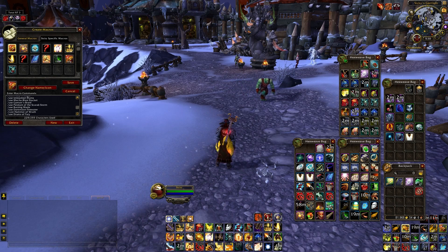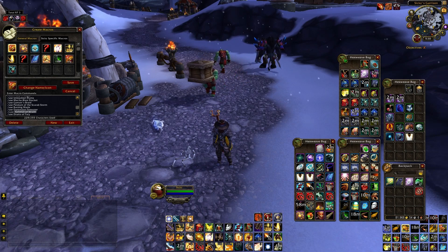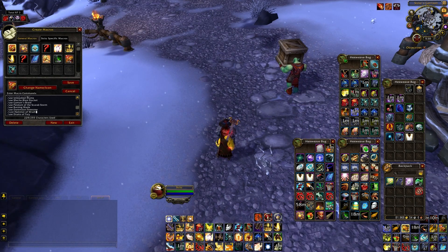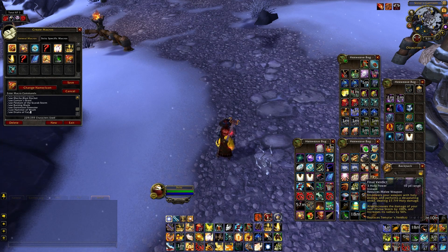Also in the macro: Hammer of Wrath — one less button to press — and Drums of Fury for Heroism. Sometimes I remove Drums of Fury because it messes up the Frost Grenade cooldown, and I really like Frost Grenade. But Heroism with the Super Saiyan God macro is pretty overpowered.